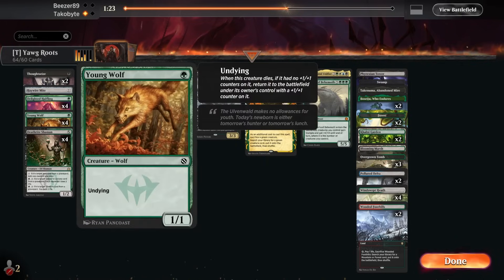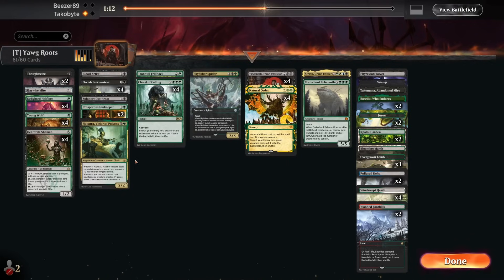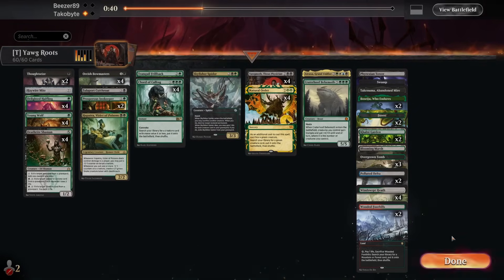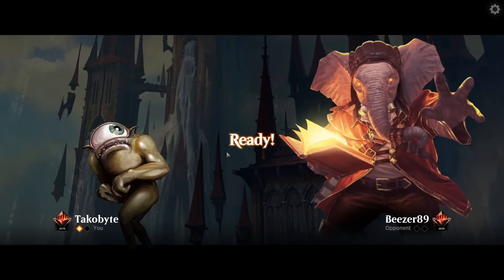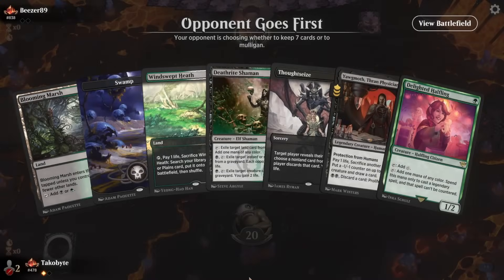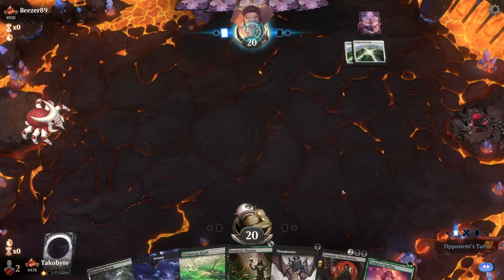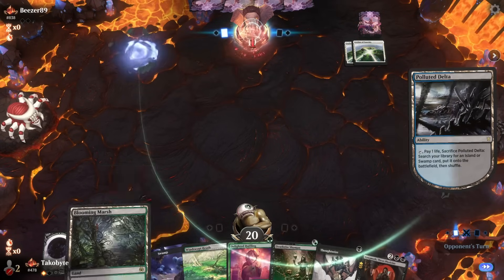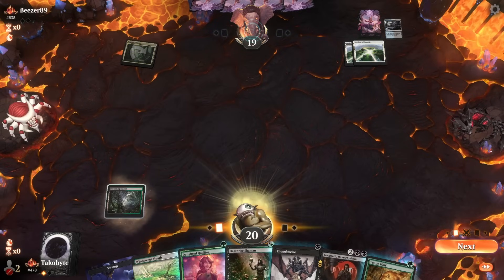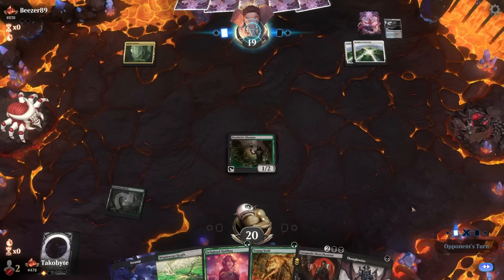Blood Artist in case they have a One Ring — so Zuliport Cutthroat can be pretty useful. I should have actually taken out the Hapatra. Port Cutthroat still goes through Ley Line, 100% certainty now about what kind of deck they're playing. I'm also going to cut some Thoughtseizes for the second game.